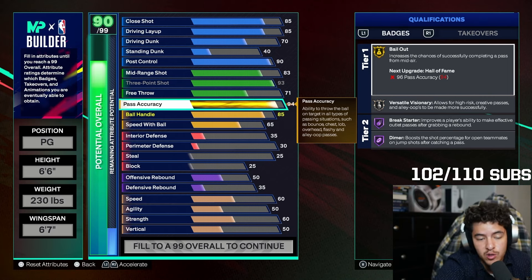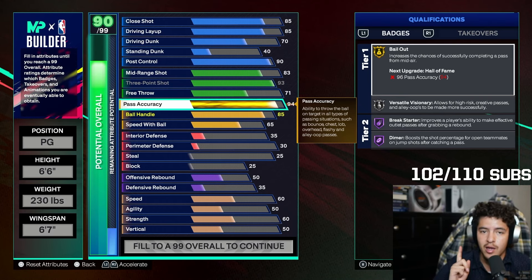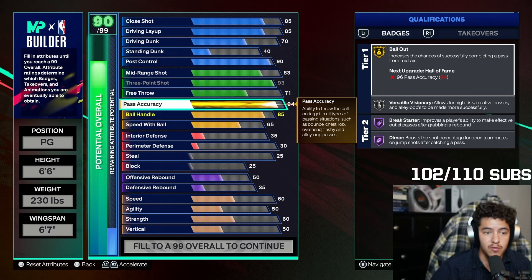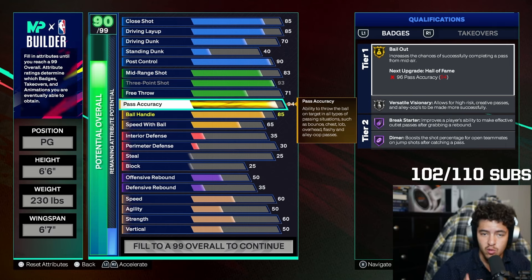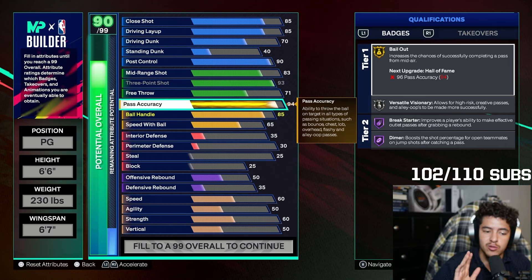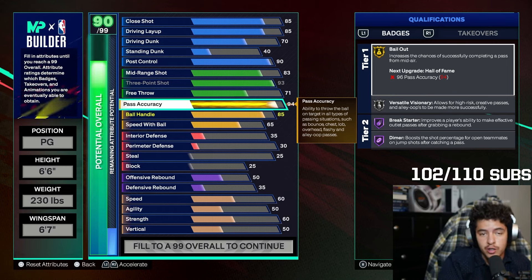For pass accuracy, I specifically wanted a 94, because that's where you unlock the Luka Doncic pass style, which from using it is the best outlet one. I don't know if it's the best overall, but it's a good pass style. This is not meant to be a cap breaker version of the build, but you can use your cap breakers on pass accuracy.